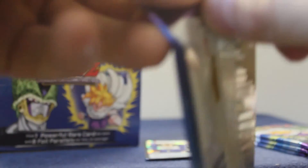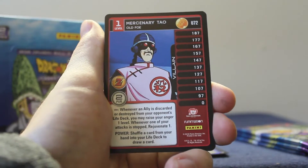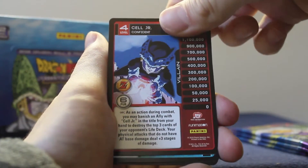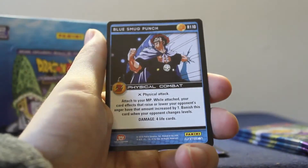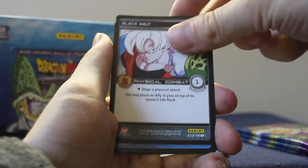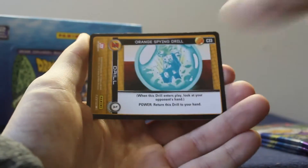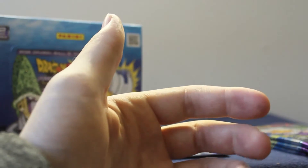Technically we're on our ninth pack now. Mercenary Towel old foe level one, earth dragon ball four, Cell Junior level four the confident, Namekian hunt, blue smug punch — that's our rare. Commons: red evade, Saiyan high kick, black halt, blue strike, Namekian training ball, orange spying drill, red determination.